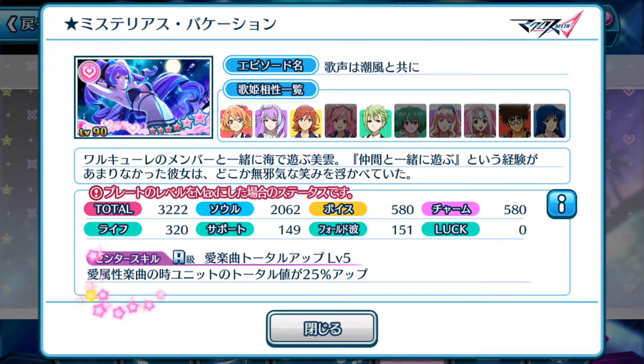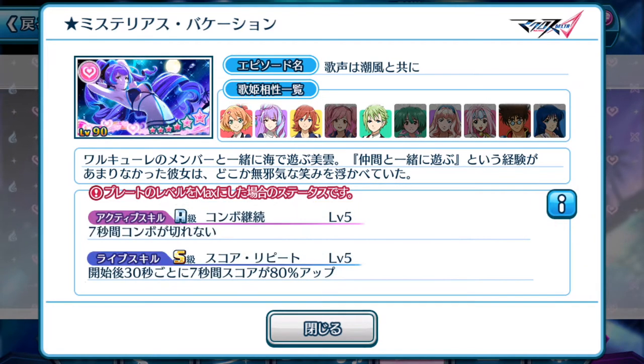Center skill: love element songs' units total will be increased by 25% up. A decent center skill, but since this is a support plate, it doesn't really matter if it has a center skill or not, because it won't be activated if it's used as a support plate.